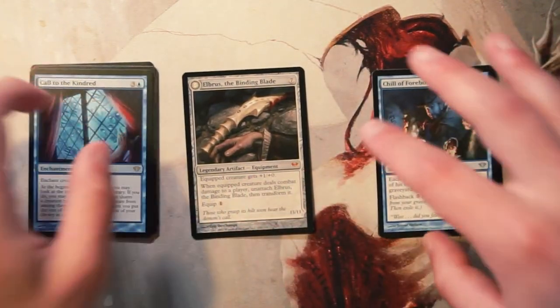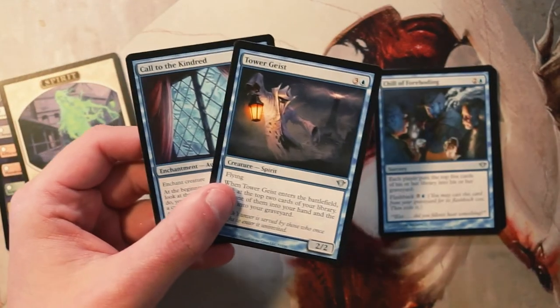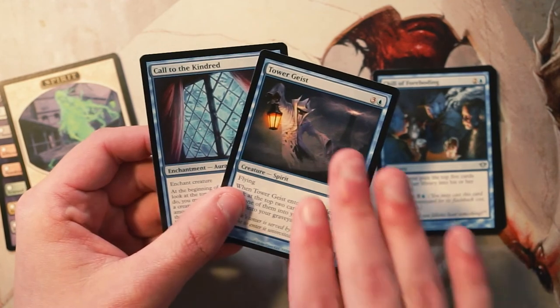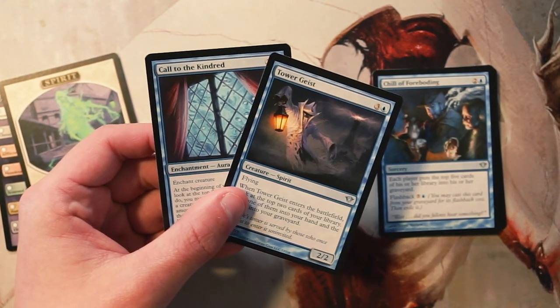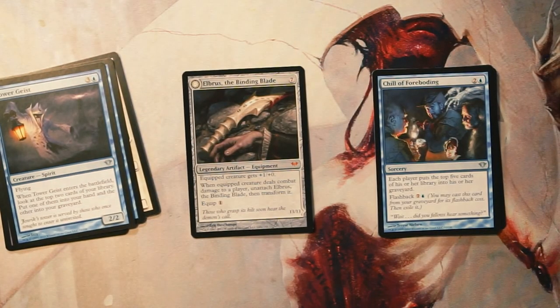Whenever a player loses the game, you put thirteen 1/1 counters on Withengar Unbound. This is a really powerful card — I would probably pick that over everything else just because it's so ridiculous. Excluding Elbrus, I could see either Tower Geist or Called to the Kindred as a first pick. Tower Geist is the safer pick while Called to the Kindred is more of a build-around. I'd probably go Called to the Kindred for fun — that's definitely my pick.